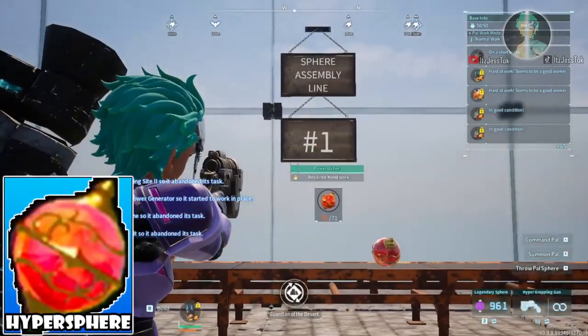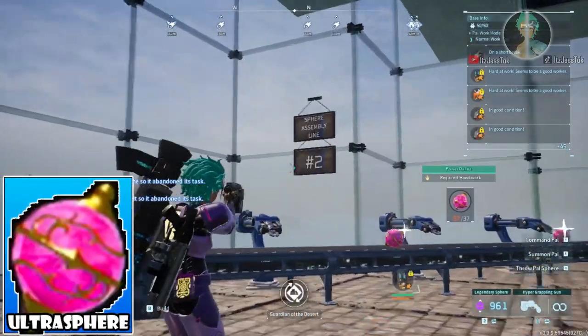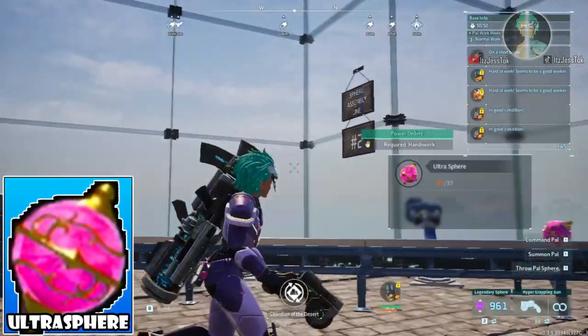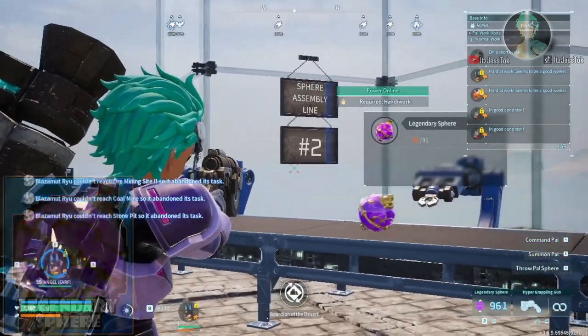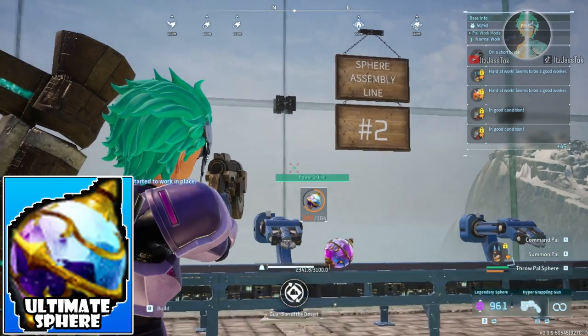Now this is new — Sphere Assembly Line number 1 for the Hyper Spheres. Sphere Assembly Line number 2 for the Ultra Spheres. We are at the maxed assembly right now. Sphere Assembly Line number 2 again for the Legendary Spheres.